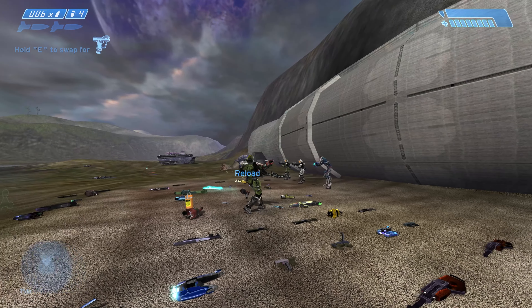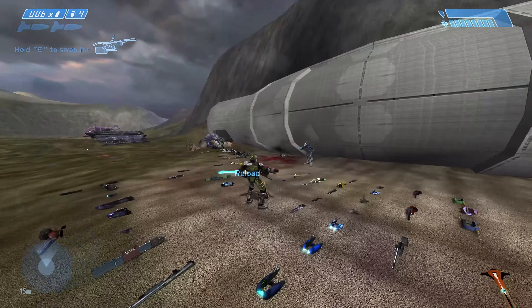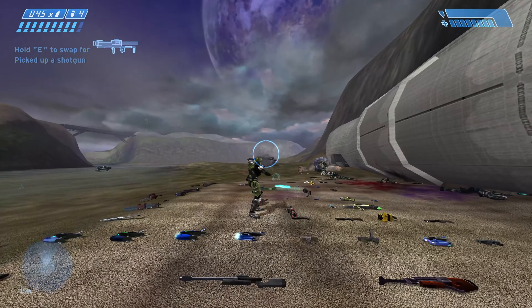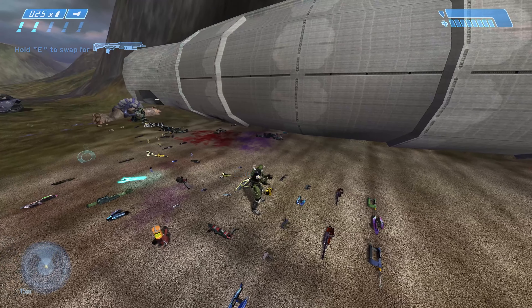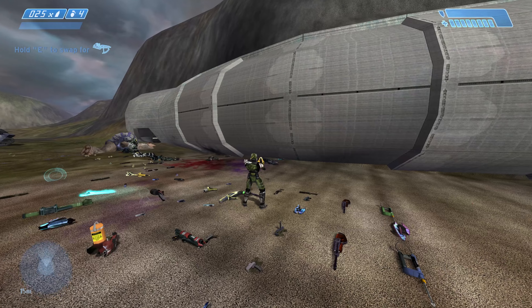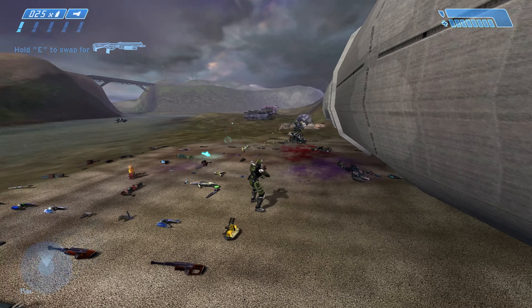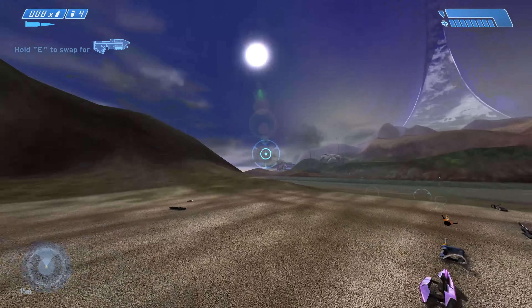Another third-person rocket launcher. I believe this is sort of like a grenade launcher - you've got to aim it quite high. You can see the reticules sort of move around in 3D space; you've got to kind of aim through yourself there. And we've got a shotgun. Most of them are third-person because they don't have models. Another shotgun - this one was actually added to Halo CE Plus; we've seen the first-person model of this already in that mod. An SMG. Another shotgun. I think this is the bolt-action sniper rifle.